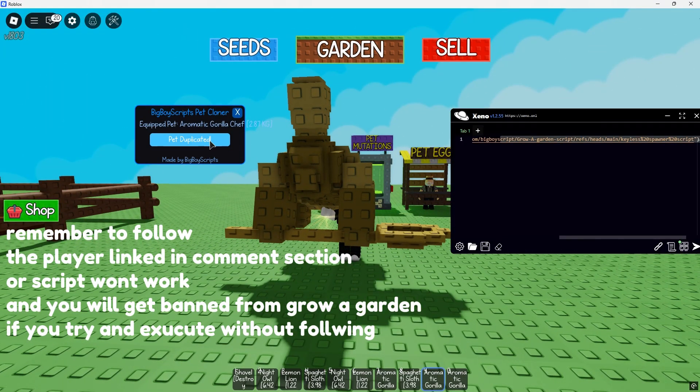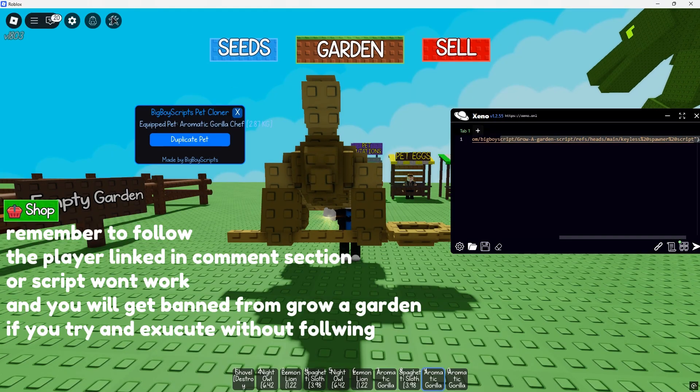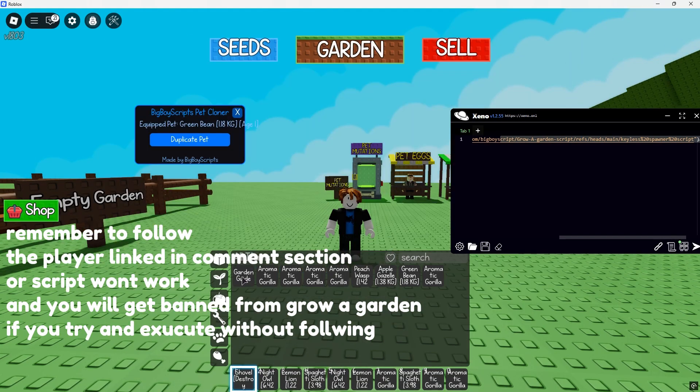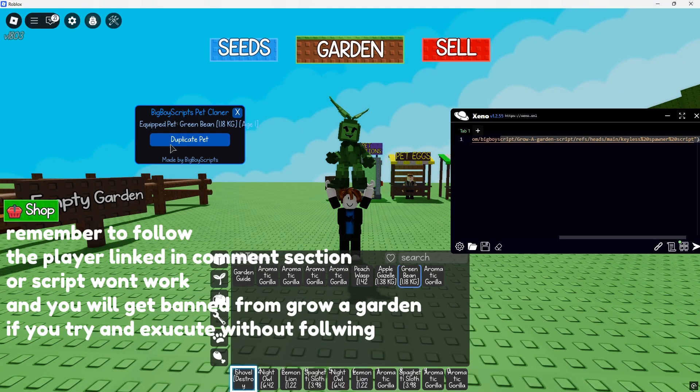Remember to follow the player linked in the comment section or the script won't work and you will get banned from Grow a Garden if you try and execute without following.